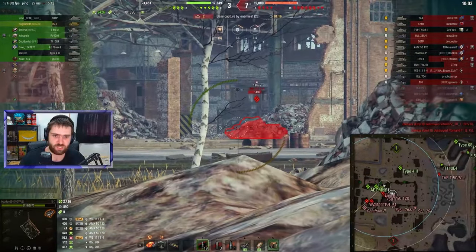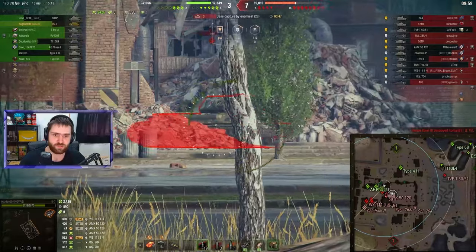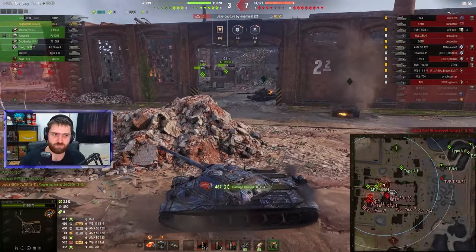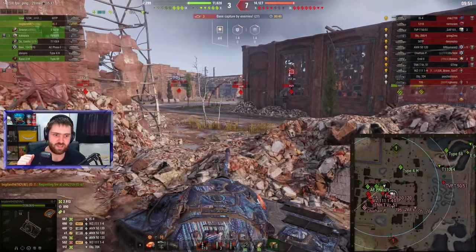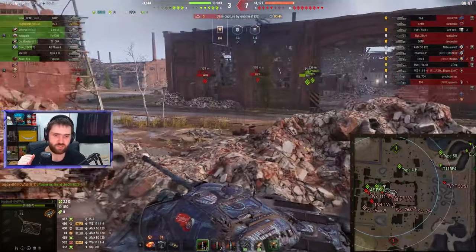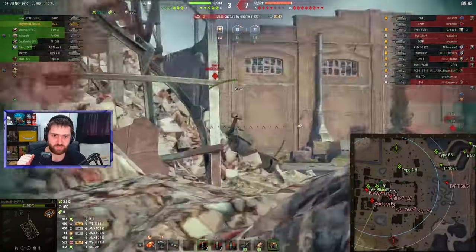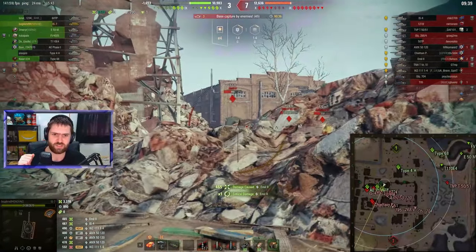So far Bogdan's at 2,400 damage. One into the WZ 111-4, one into the IS-4. Trying to remember all the names of those Chinese heavy tanks now pushing forwards. The Emil 2 over here is just waiting for Bogdan to make a mistake — but it's actually the Emil who's making the mistake, getting caught in the side.